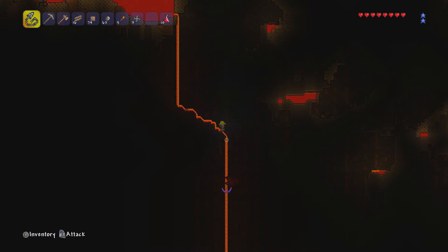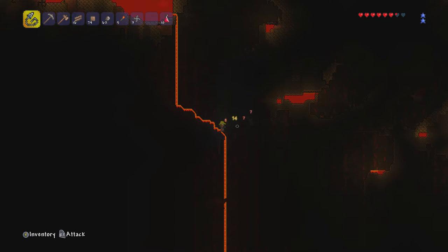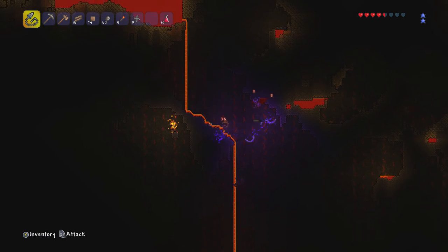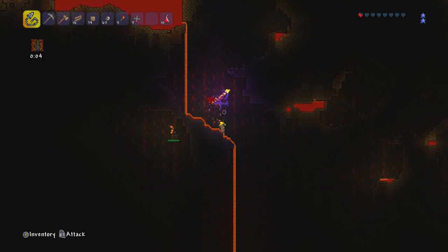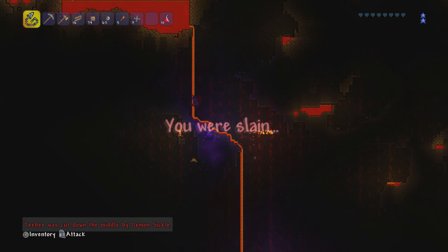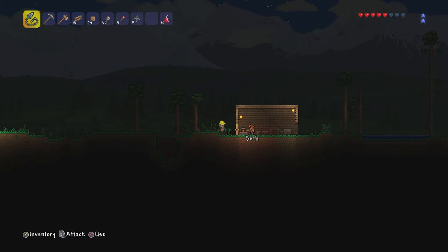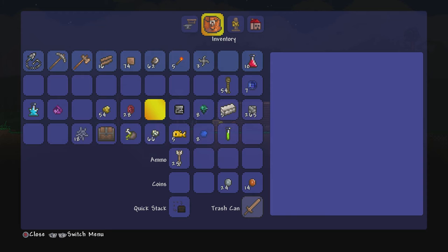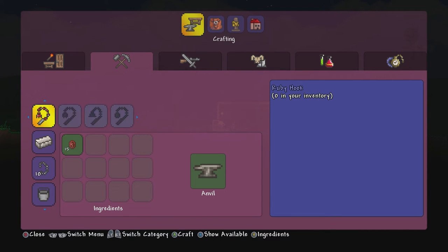I don't know if I should go down there or just go up and keep exploring. I think I'm probably gonna have to go up to the surface anyway and make some ores and such. I'm going to try to kill this demon but I'll probably fail. I think the best thing to do is just make some ores so I can make a ruby hook — I'll use my rubies for that.